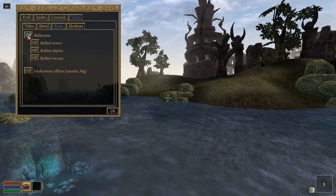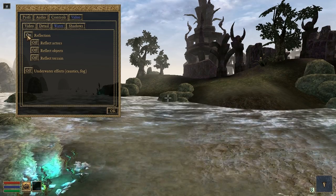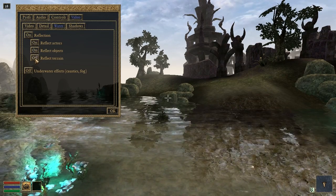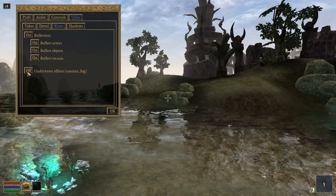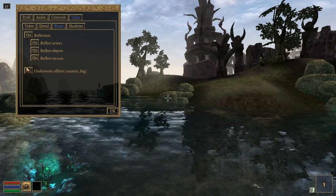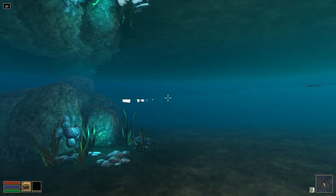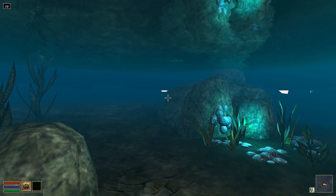Speaking of water reflections and shadows, OpenMW is now using a custom shader library developed by one of our talented programmers. This has numerous technical benefits and nullifies our dependency on NVIDIA's CG Toolkit. It also means that those of us with ATI cards can enjoy those lovely dynamic shadows as well.